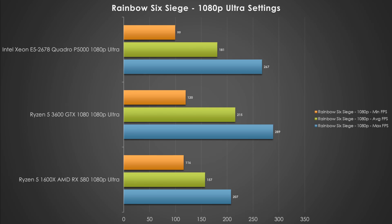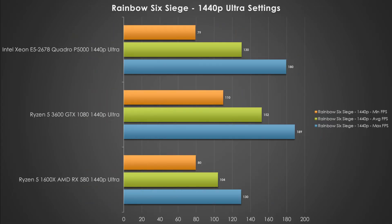Rainbow Six Siege is our other CPU-dependent game today. The benchmark runs so fast we weren't able to get a gameplay comparison, so you'll have to live with the charts. It's a very easy game to play and all three platforms play it well. The local GTX 1080 Ryzen 3600 is clearly the winner at both resolutions, and the P5000 with the Xeon processor actually runs pretty well — scoring above 120 frames per second even at 1440p. If you have suggestions for a different workload, let us know in the comments.